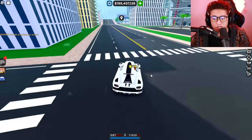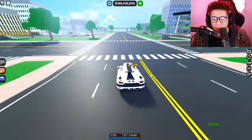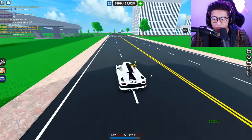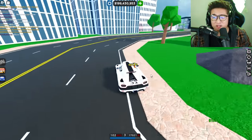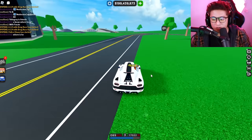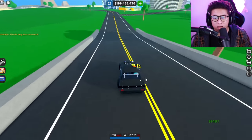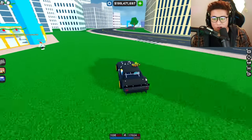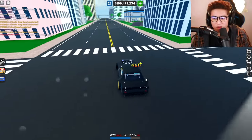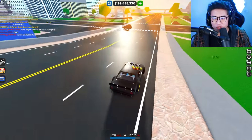The Hoonicorn or Ken Block's vehicle in CDT is probably one of the best to use in the game. With the hypercars, we drop from 170 miles per hour to literally 30 miles per hour just trying to drift - they're not great for drifting because of the speed loss. The Hoonicorn loses a lot less power, keeping its speed up to 80 to 90 miles per hour while drifting, which is absolutely amazing. Plus, the front power makes it a perfect drift car.